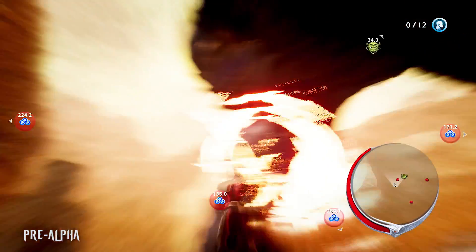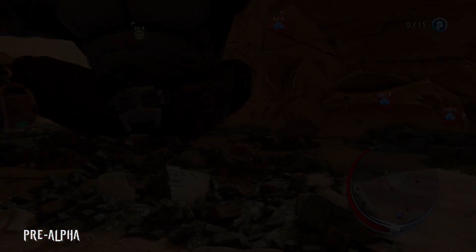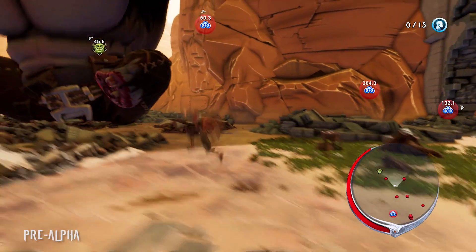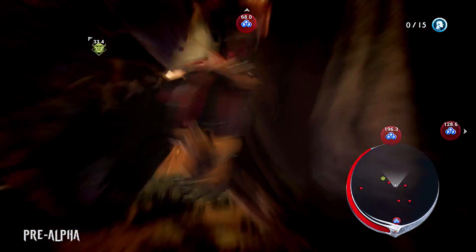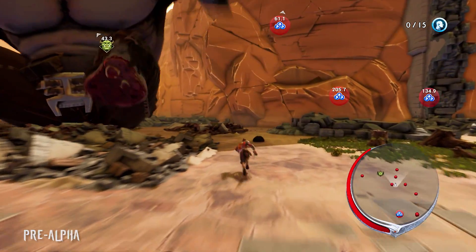Having finally destroyed all the latches, Avil is now able to dismember the first of this ogre's legs. Moving onto the arms, however, is now much more difficult, as they are constantly moving, making it hard to target those tiny latches. Avil must dodge the ogre's attacks and their minions' attacks while doing this.